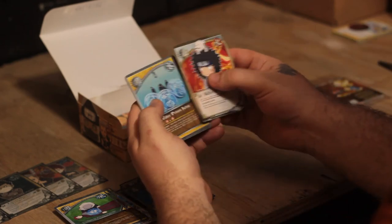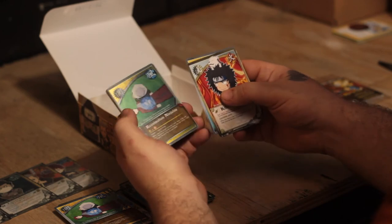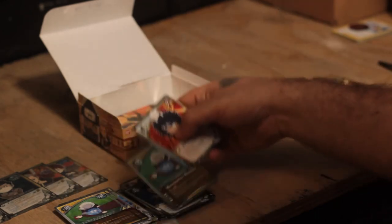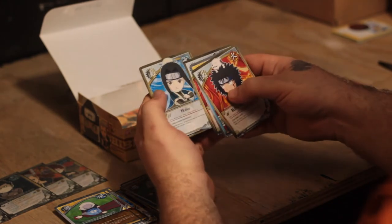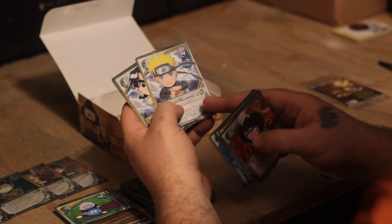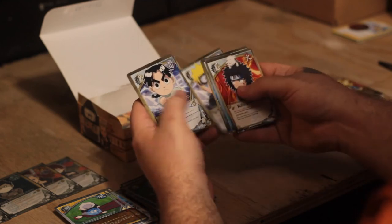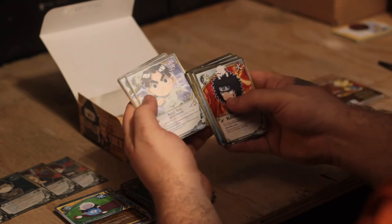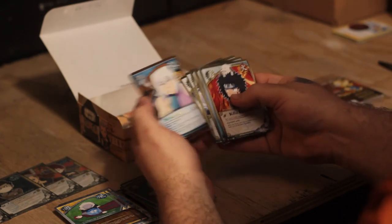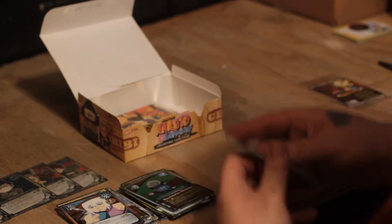Kiba, Water Prison Jutsu. The foil is Reanimation Ninjutsu — I have a lot of that. Sasuke, Haku, Naruto — pretty sure that's the pack art but I'd rather have it as a foil. Naruto, Rin, and Dehydration is the rare.